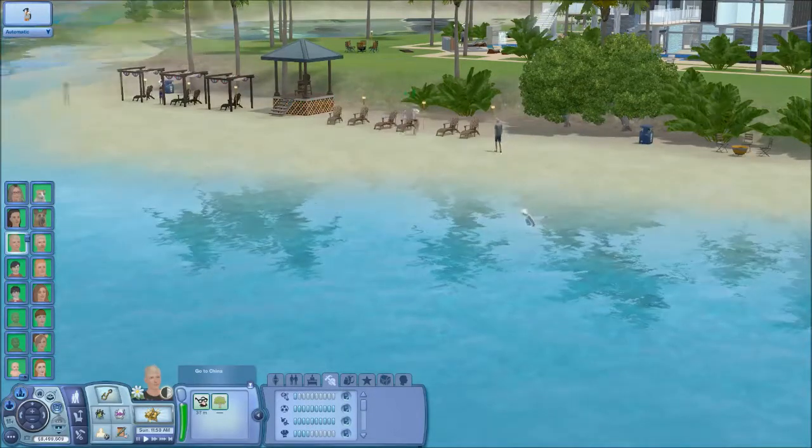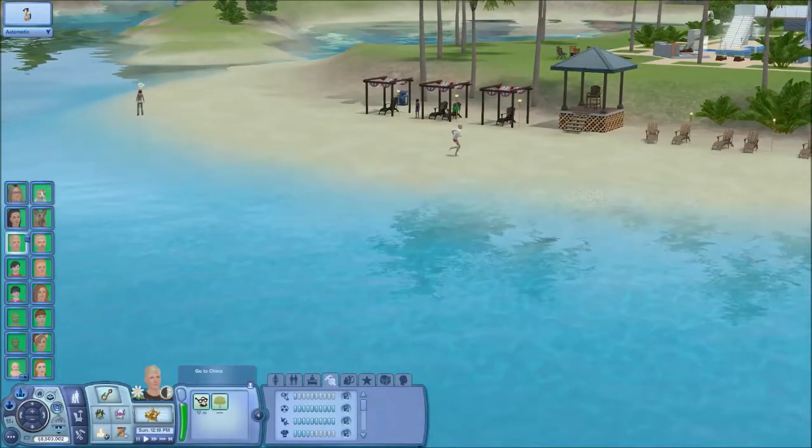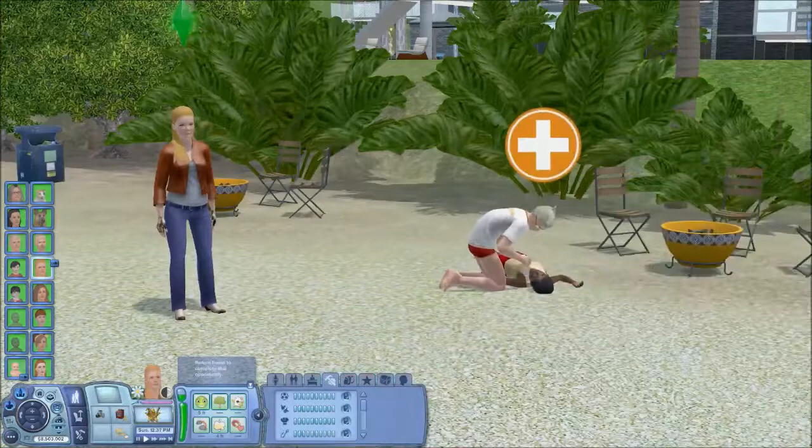Because while he is surveying the beach and there's a sim drowning, another sim will start to drown at the same time. Another one will suddenly drop with CPR, and he's still surveying the beach and refusing to cancel.